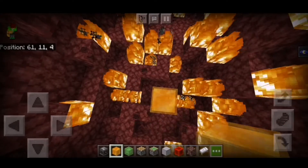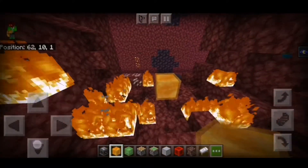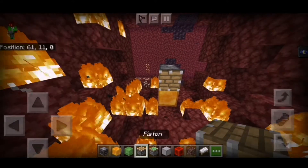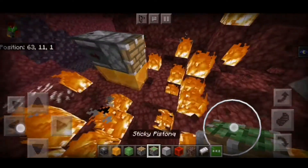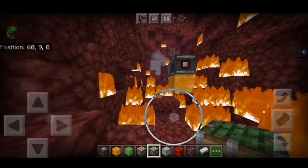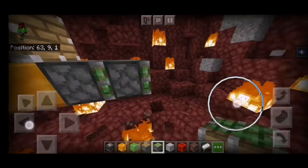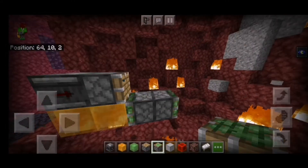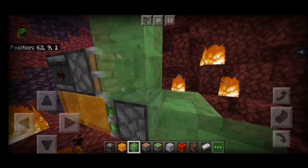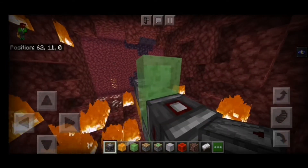Take some honey blocks and go to Y level 11, then remove the blocks from underneath. Now place a honey block there, an observer facing you, and then a piston in front of the observer. After clearing up some space, take your sticky piston and place it right over there facing the honey blocks. Now take your slime blocks and place three slime blocks there, there, and there. Then take an observer block and place it into the slime block so it powers the sticky piston.